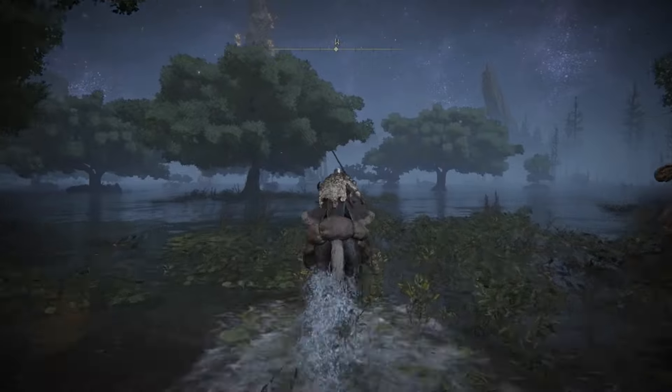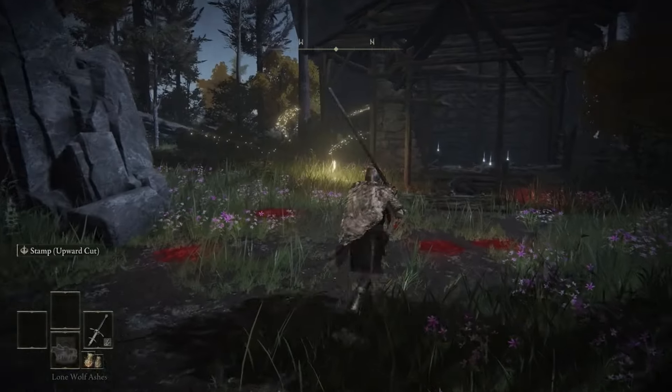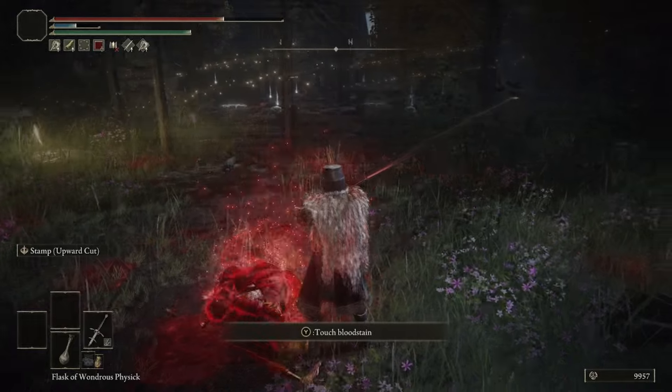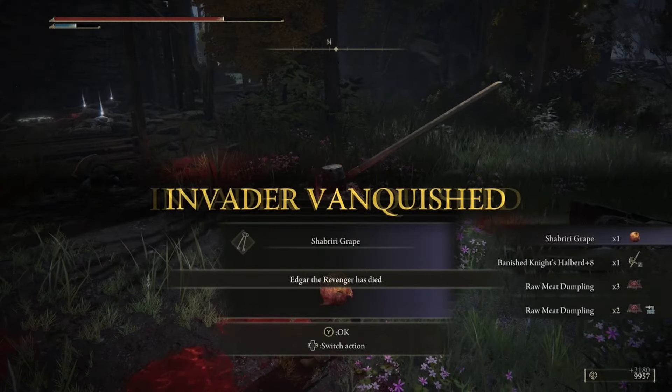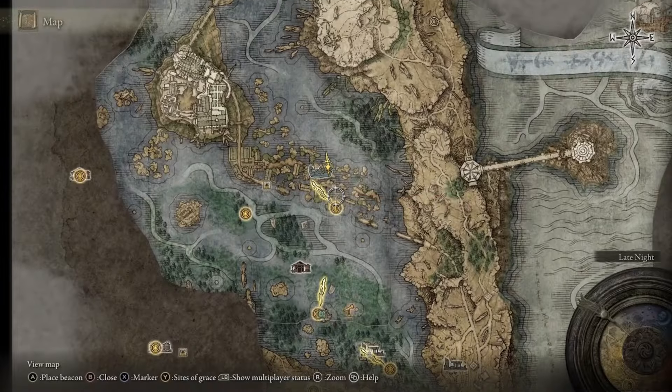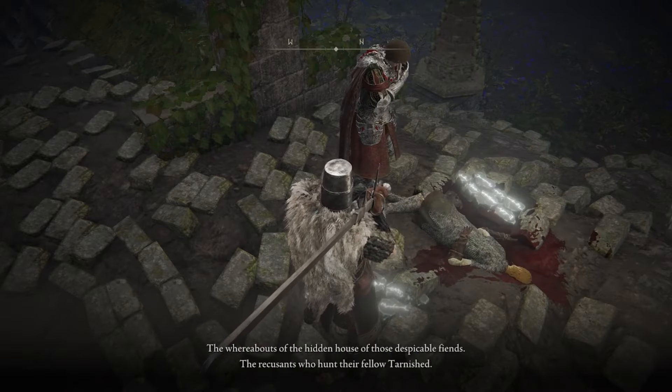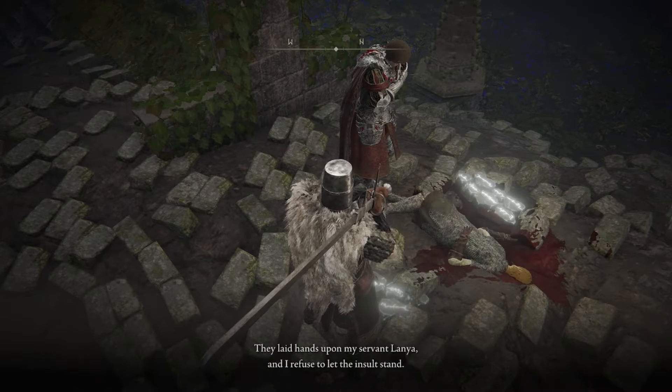Head west to the Revenger's Shack to have Edgar invade you — after you kill him, he'll drop a Shabriri Grape. After defeating Edgar, head northwest of the Academy Gate Town Site of Grace, where you'll find Diallos. Exhaust all of his dialogue, then move on.